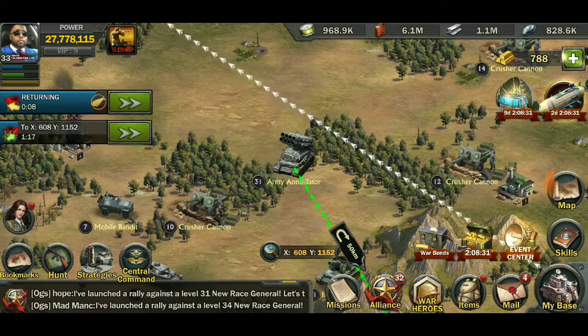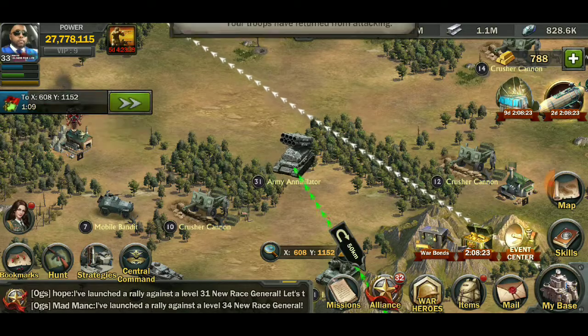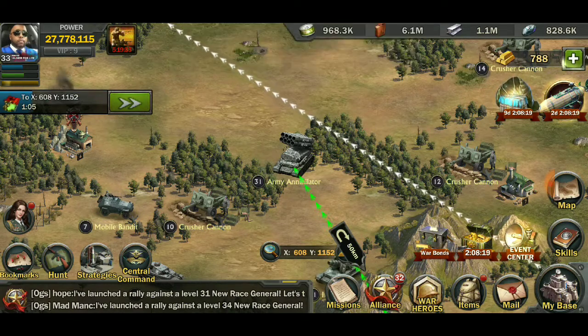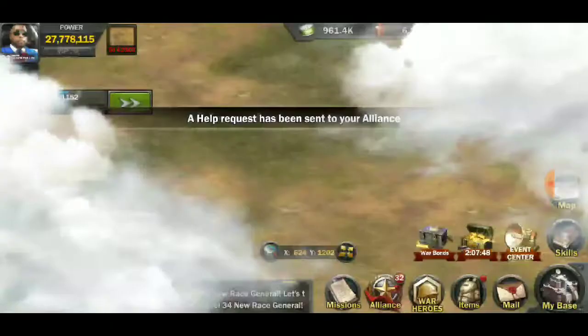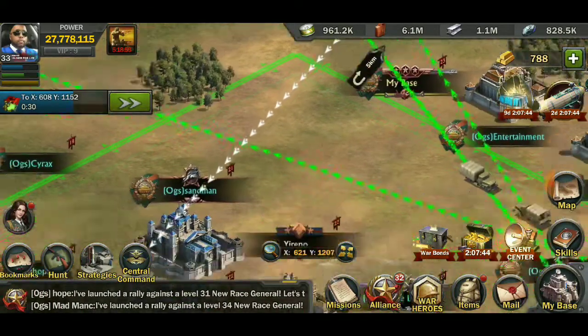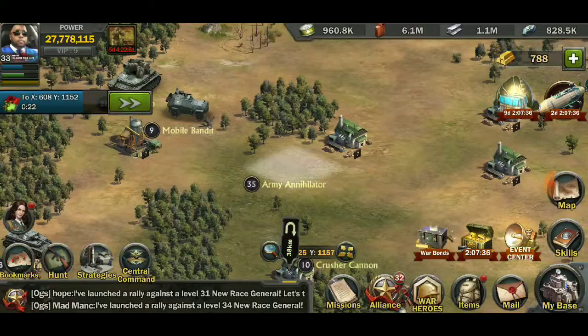We do have another 35 but I don't know if we'll be able to take it out, so I'm not going to risk that one. We're going to just fight a regular 31 on this one using my skills. Marching like a pro — act like you know. All right, this stuff is going, going, gone. Let's go heal first and then we'll go for that other annihilator.